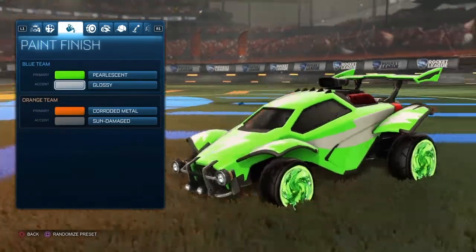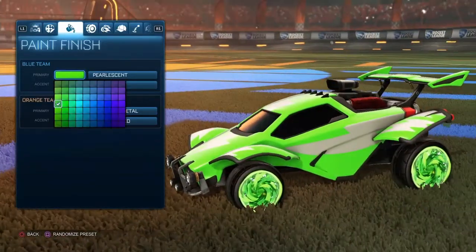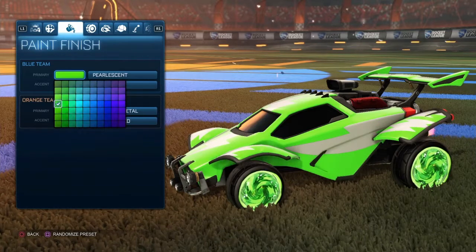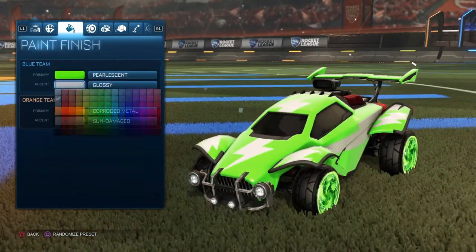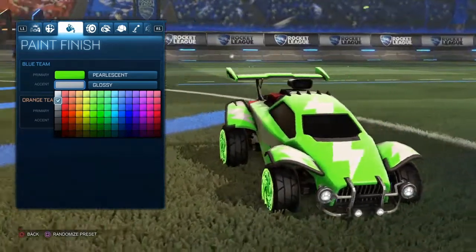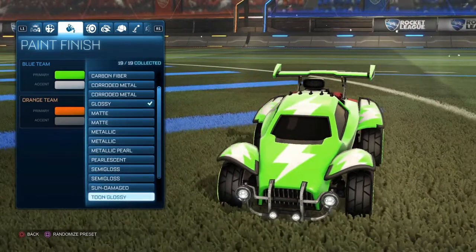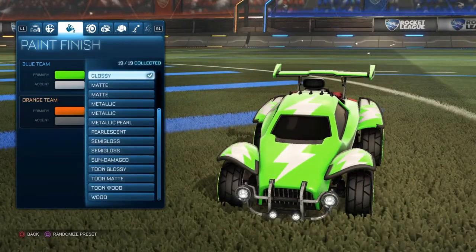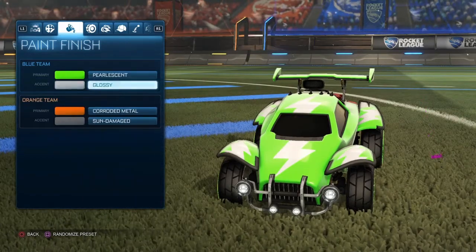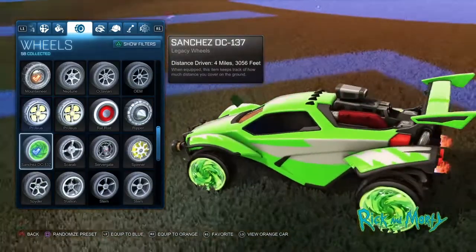Third car design is this — it's like a freaking awardy car. For primary color, go four down and get this neon green, then use per lesson. For secondary color, go one down and get this white color, and just use glossy — really any. For wheels, obviously use the Sanchez DC wheels.